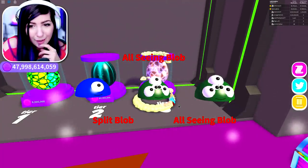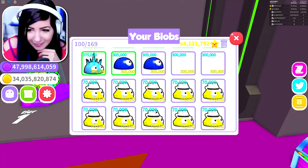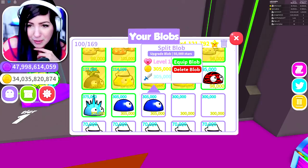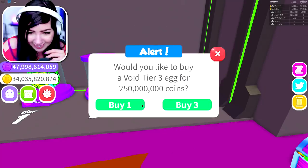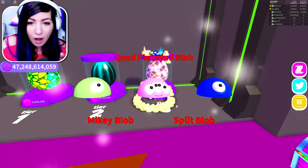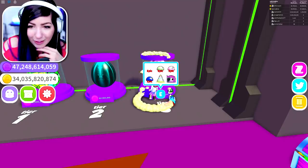We got the all seeing blob — what is that one? This one doesn't even have a picture but it's 300,000, so it's not better than the split blob. We're just going to keep equipping these because they're pretty strong. I really want to get that legendary though, that one looks sick. Quad pink eyed blob — what is that? I got the green one and the pink one — they're both epic. So the ice king is still the best.